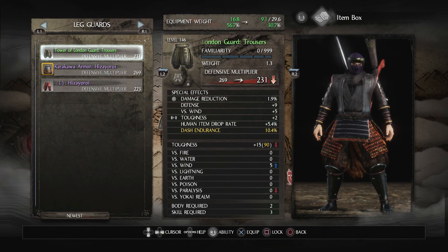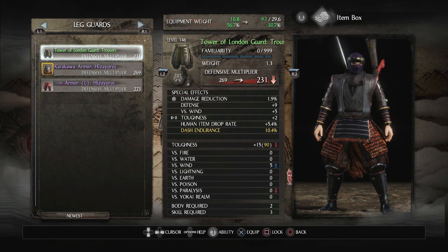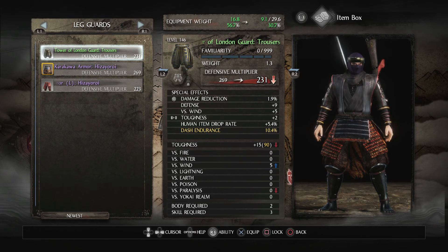We've got the Tower of London Guard trousers. I'm not overly impressed with these either, but you can see how good these divine items are — they have almost as much defense as the heavy pieces. And I'm not planning to take much damage in my spear build, so I don't think I'll miss the toughness too much.